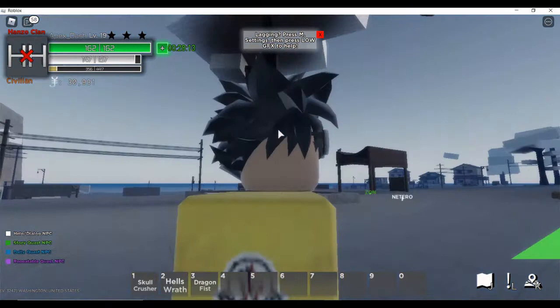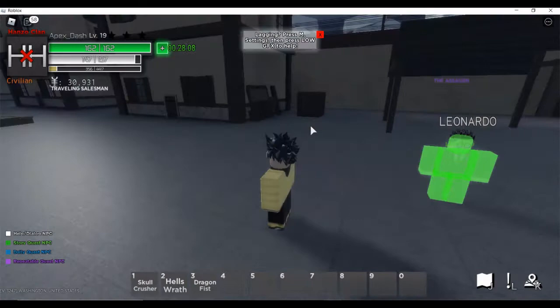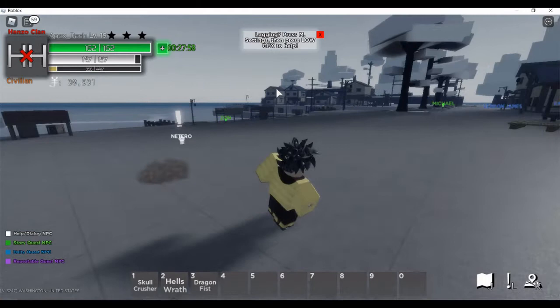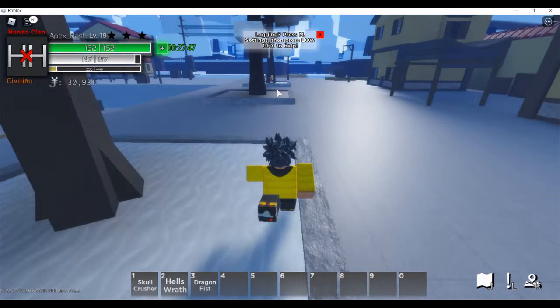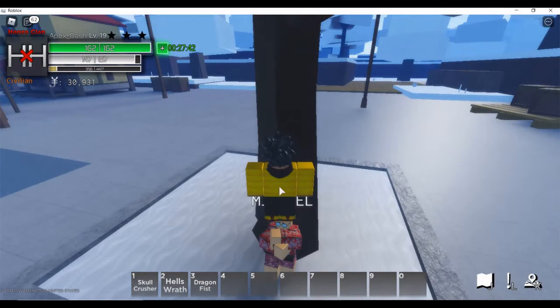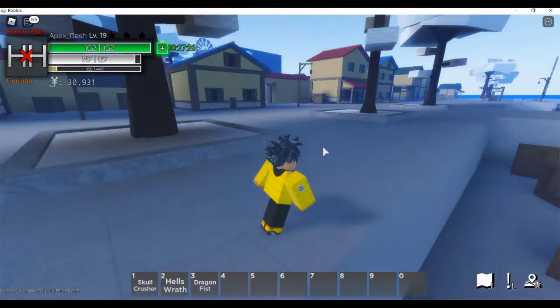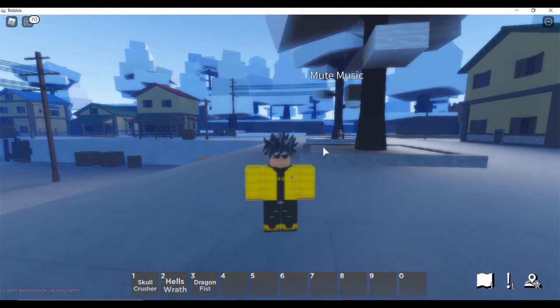After finishing Leonardo's quest — which involves something like picking up money — press J to check the quest guide for the next one. The next quest is Michael's Quest. Press L to locate him on the map, run to him, and complete his quest. That's basically how leveling and questing work in this game: follow the quest guide with J, and use L to find the quest giver. You just keep progressing down that list until you've done all the quests on the beginner island.